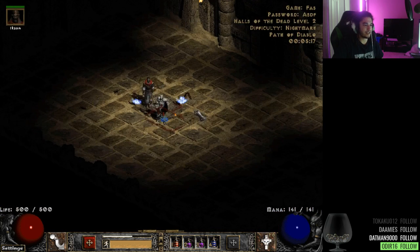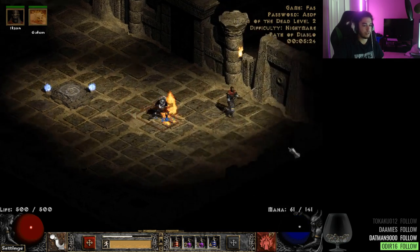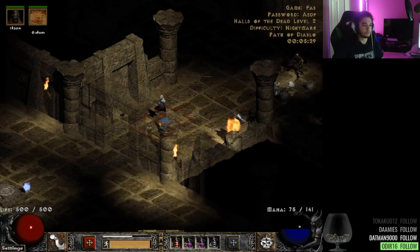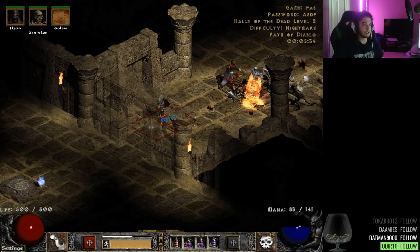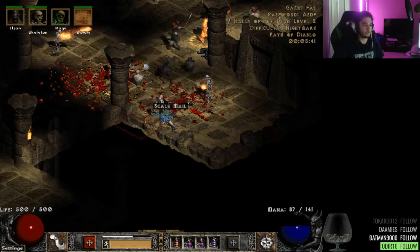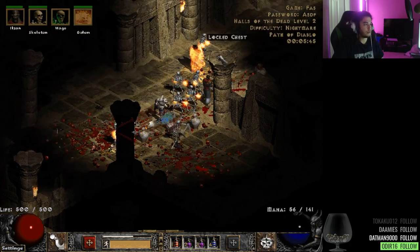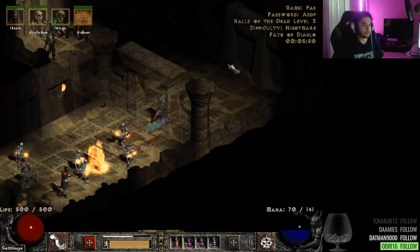Let me show you guys a bit of the content so you can laugh at me. I'll go to Halls of the Dead. This is going to be a little weird because I'm not sure I can even clear it without minions — but let's see if the Golem can handle it on his own. And yeah, we are in Nightmare difficulty — I probably didn't mention that. We've got seven Mages at the moment, and I can actually have six Skeletons too.